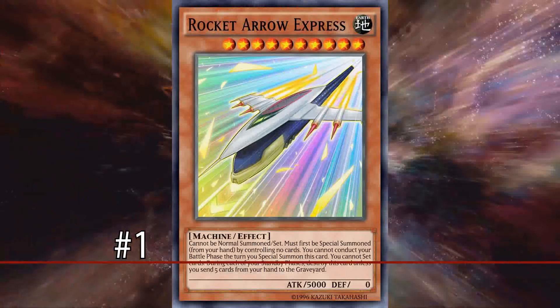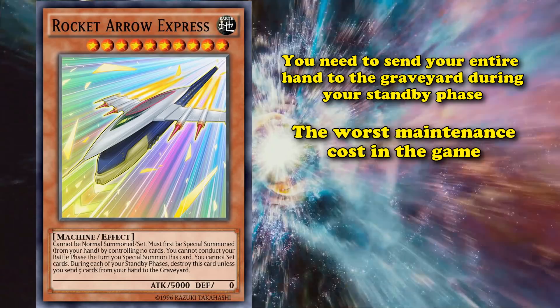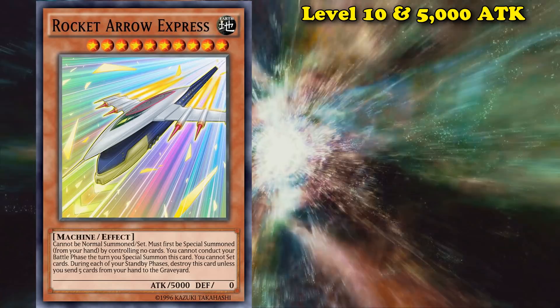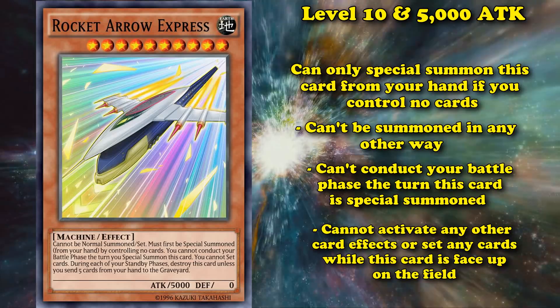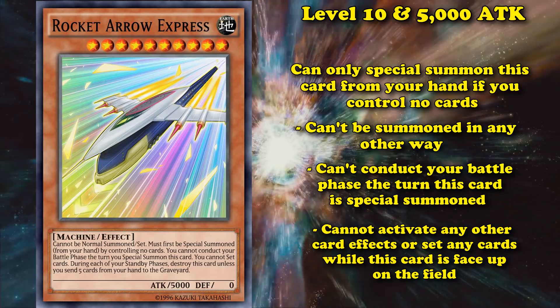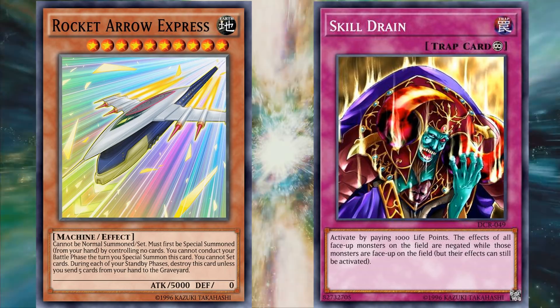At number 1, we have the Rocket Arrow Express. This card has the maintenance cost where you need to send your entire hand to the graveyard during your standby phase — without a doubt, the worst maintenance cost in the game. The card itself is a level 10 high attack monster, but you can only special summon it if you control no cards on the field, you can't conduct the battle phase the turn it's special summoned, and you cannot activate any other card effects or set any cards while this card is face-up on the field. So if you play this card and keep it, it's basically the only thing you're going to be playing — and you can't even attack with its 5,000 attack until your next turn.